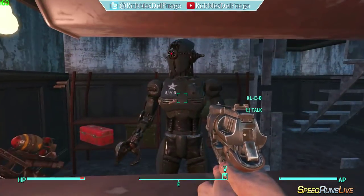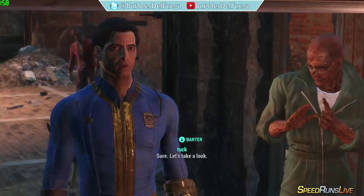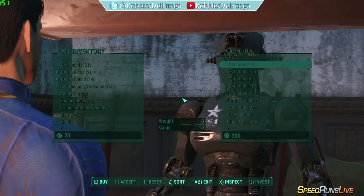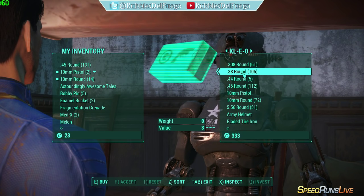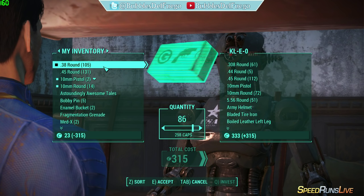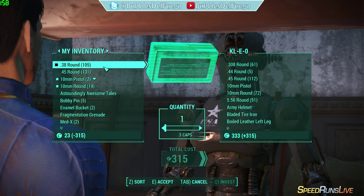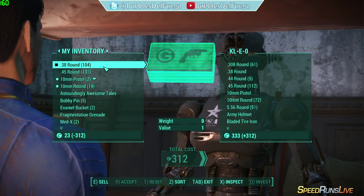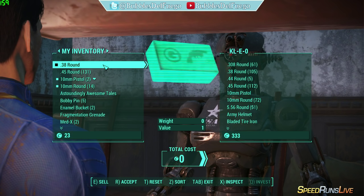So here's the vendor — I'm in Good Neighbor right now. I'll talk to Cleo and get past her dialogue. The way that I do it is by buying all of one type of ammo, then use my arrow keys to go back to one ammo, hit Enter or E to confirm that. So I sold back one of the full ammo stack that I bought, then I will sell all the ammo and I have one ammo left.